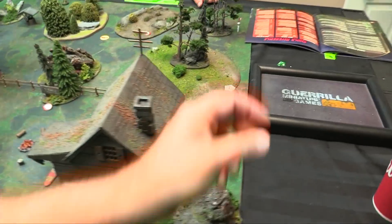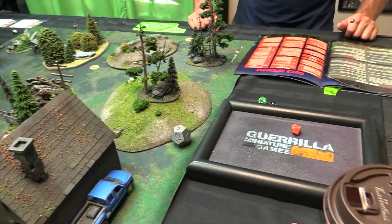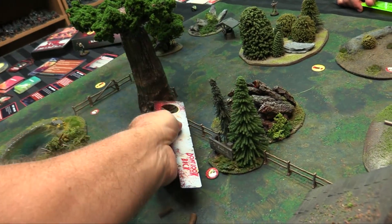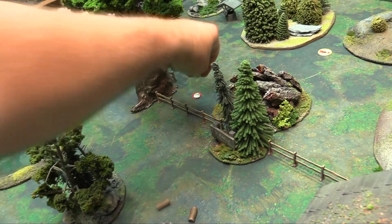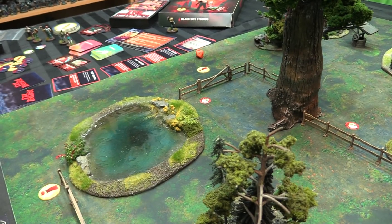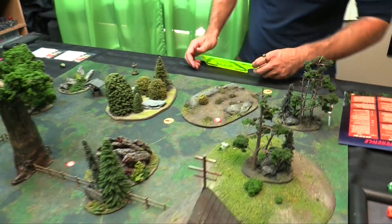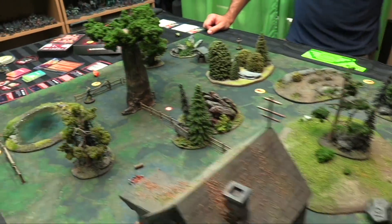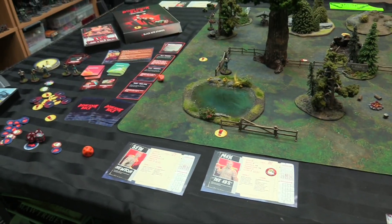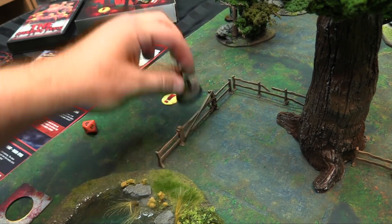Round two — on a six-plus we roll for fright tokens. We roll and get a six, so it moves six inches towards the nearest character, Max. Then another token rolls a nine — that conjures the killer, coming out of the lake. Last token rolls a two, which just flips lights and disappears. The Beast has arrived and moves d10 plus fright toward the nearest character, Max. Rolls a six plus one for fright, so seven — putting him up near Max. He ignores difficult ground and just busts through the fence. Well, that's inconvenient.